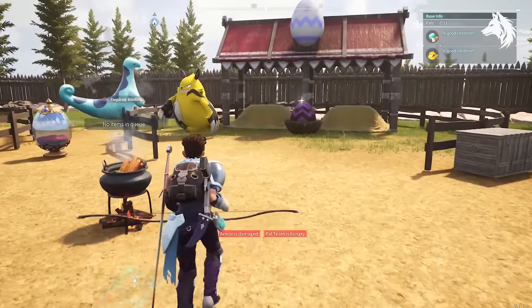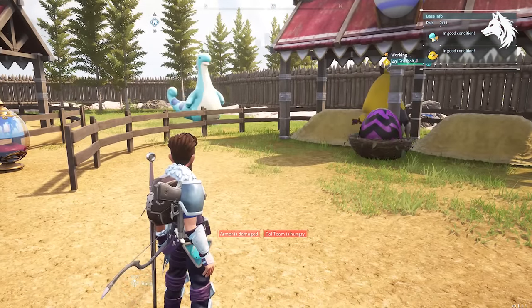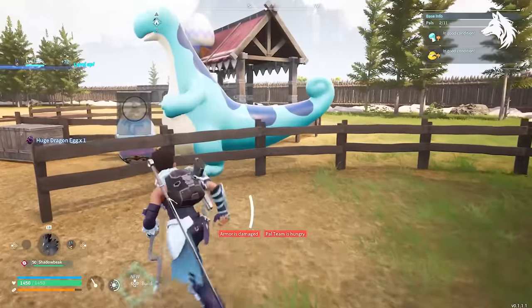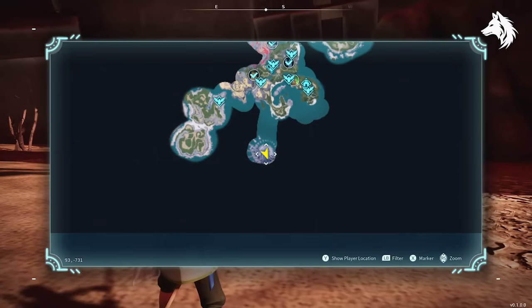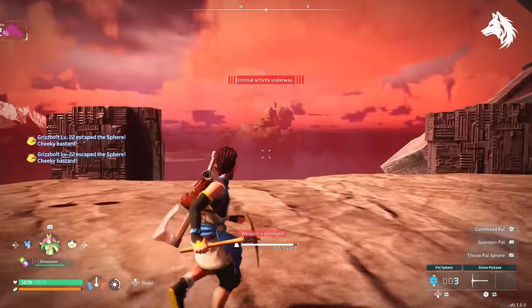Number 3 is the game's best and strongest electric type — the electric dragon, or Zerk. Like every pal on this list, it's only found in the wild after level 40, but you can catch a level 18 Grisbolt in the number 1 wildlife sanctuary, and breed that with a Relaxasaurus, which you should have already caught for the Jormantide combination mentioned earlier.